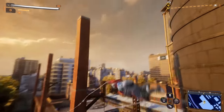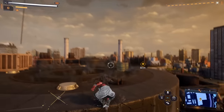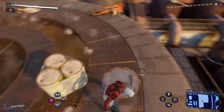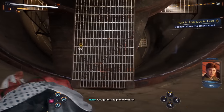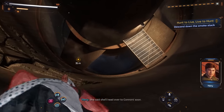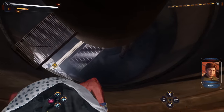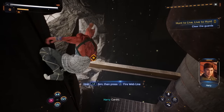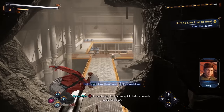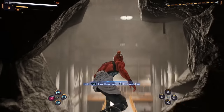This smokestack looks like my ticket in. So up here — into the smokestack, opening this. We're hopping in. It's dark in here. Just got off the phone with MJ, she says she'll head over to Connors soon. That's great news. You said the steel foundry, right? What are you doing? Cardio. I have to find Tombstone quick before he ends up like Scorpion.